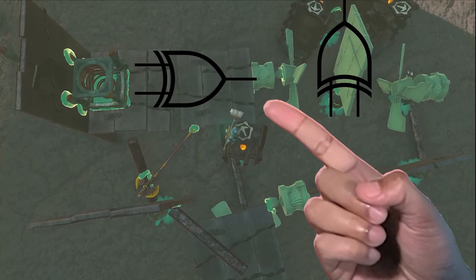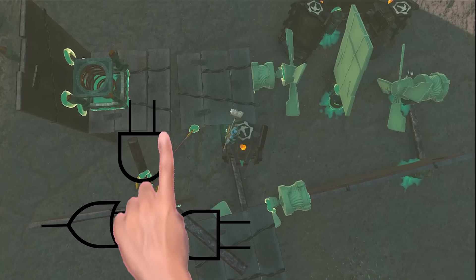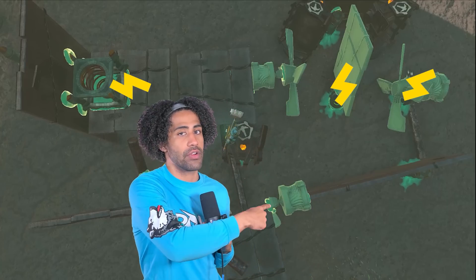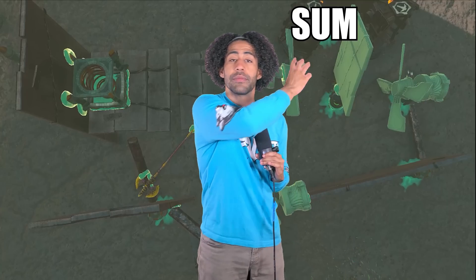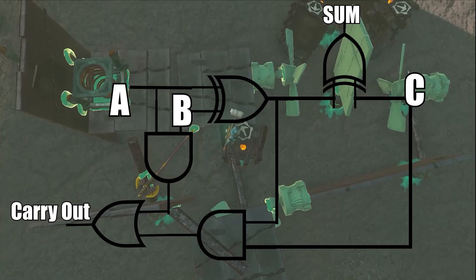In the top row are the two XOR gates, and on the bottom row we have the two AND gates with the OR in the bottom left. Power is supplied to the first input, to the transistor XOR gate, and to the carry-in. Input A and B are here, and input C is over here. The sum comes out the front and the carry-out comes out the back.